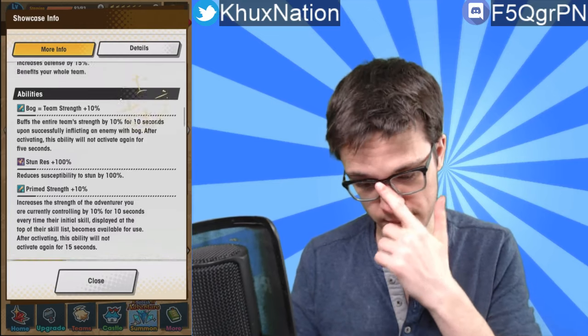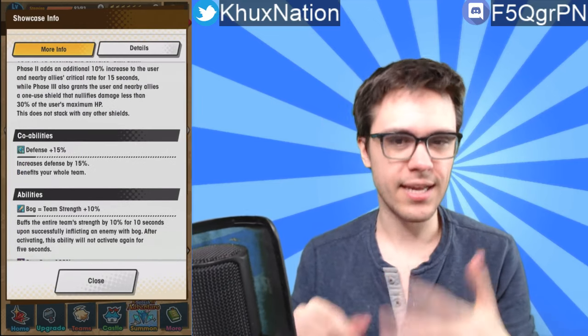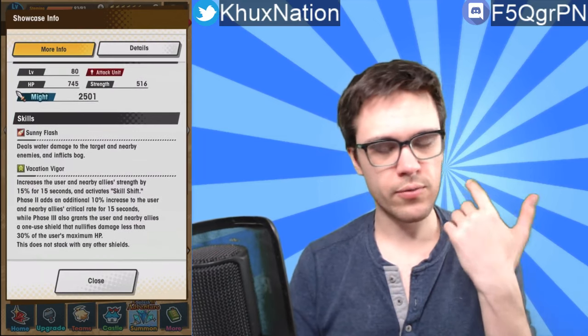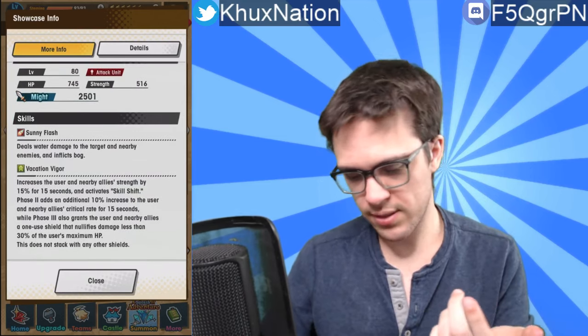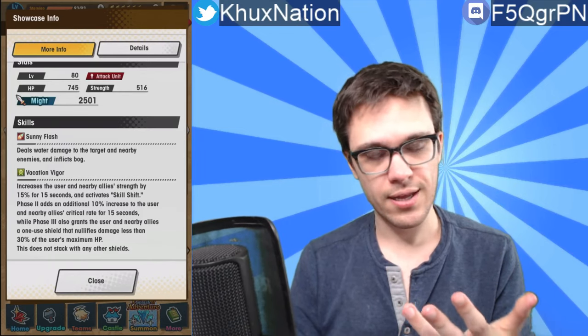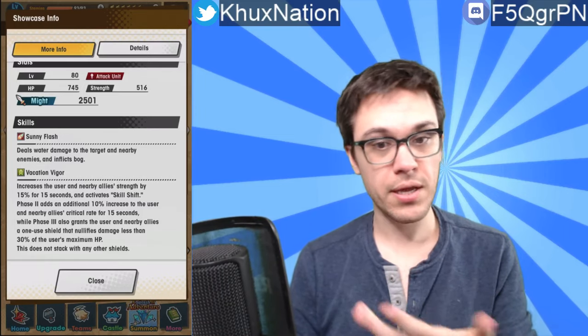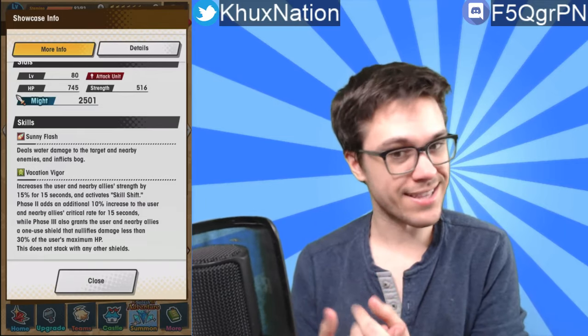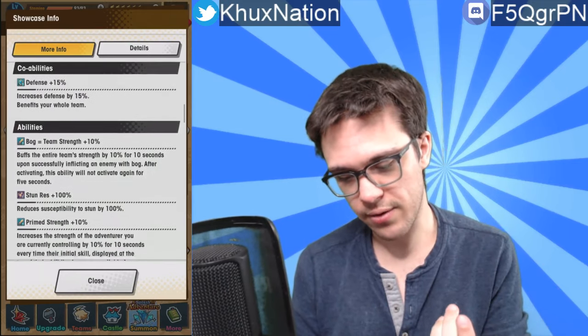It's kind of nice because not only do you increase your team's strength by 10% from using your first ability, but if you follow it up with your second ability you can also increase your team's strength by an additional 15%. So altogether you can boost your team strength by 25% if you use them back to back, which honestly isn't that bad when you think about it.